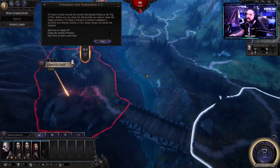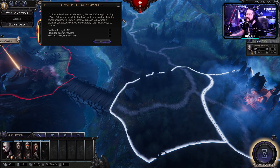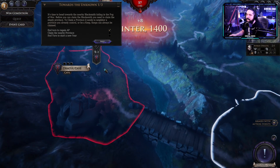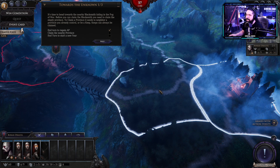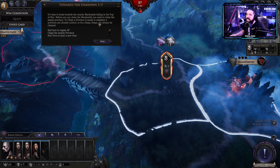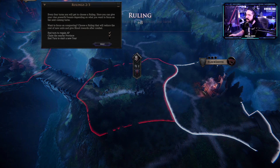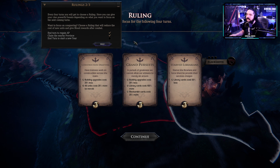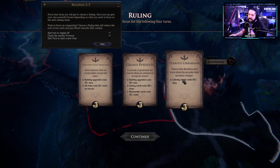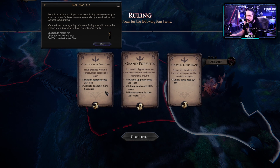È il momento di andare verso il fabbro vicino che si nasconde nella nebbia di guerra. Andiamo un pochettino più veloci, prendiamo la provincia vicina e finiamo il turno per iniziare un nuovo anno. C'è anche questa notifica — iniziamo un nuovo anno.